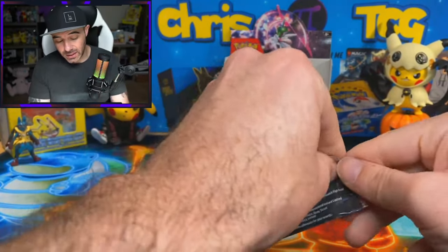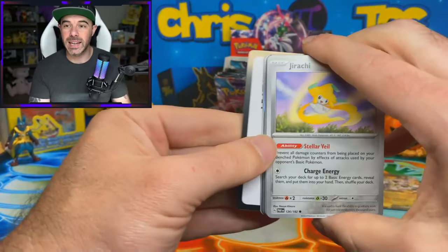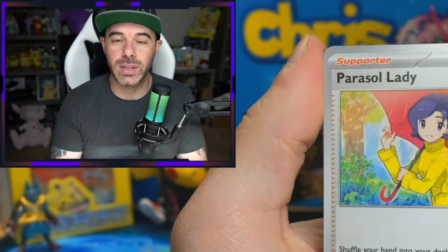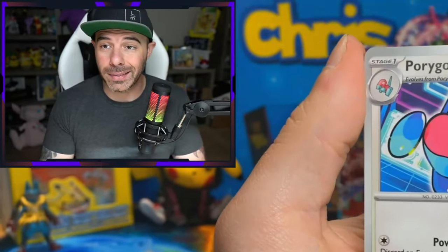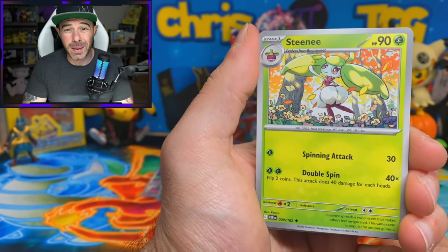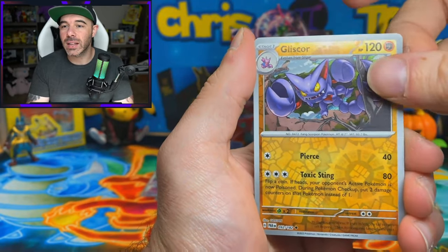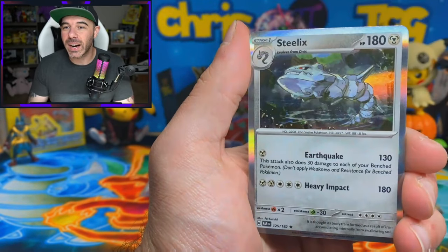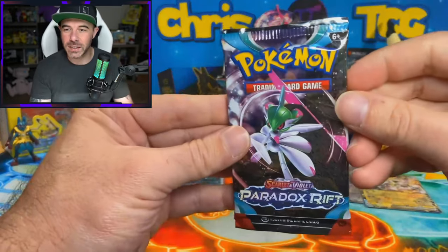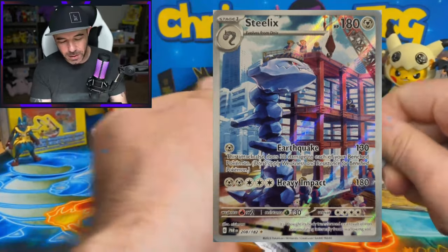I'm excited to see what this set does to the trading card game, because it's definitely going to shake things up. These decks that are playing Sableye and Lost Box - I think those decks are going to be punished by a lot of the cards coming out in this set. I do think there are going to be pieces that are going to make Lugia stronger as well, which is kind of scary. Shout out to Full Metal Energy Steelix - there is an art rare Steelix in this set too.